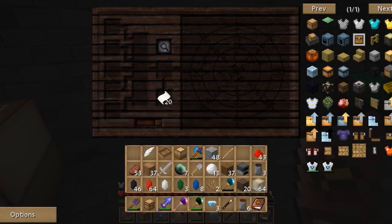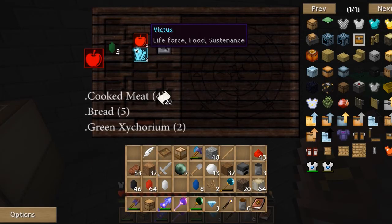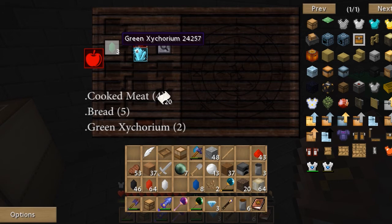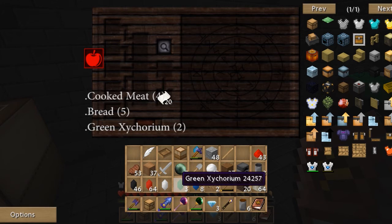Next is Victus, which is life force, food, sustenance. Green Zychorium is great for it. Apples, cooked meat, and bread also have it. I'd suggest using your green Zychorium because it has that aspect and you use Zychorium for very little else, so your green Zychorium will probably be your main one for Victus.